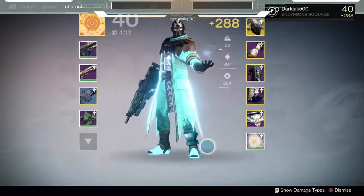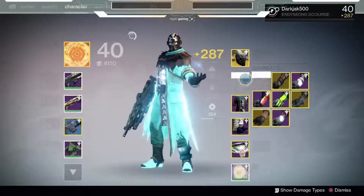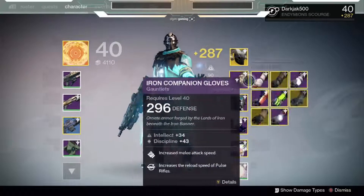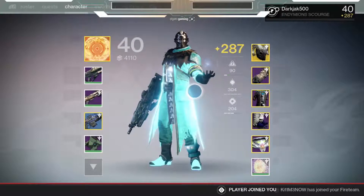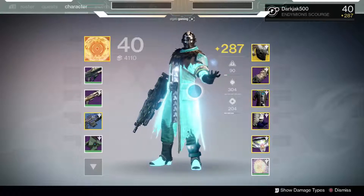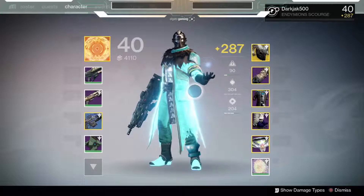That's my basic Warlock setup. I have ammo loaders for pulse rifles, auto rifles, and hand cannon scout rifles. That's it for this video — if you want to see setup videos for my Hunter and Titan, let me know in the comments. This is my first one so you guys will get to see all my classes. Thanks for tuning in, this is DarkJack.